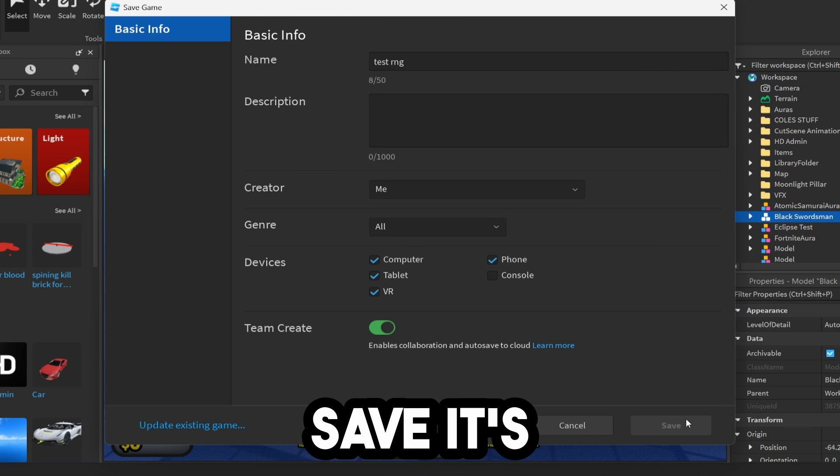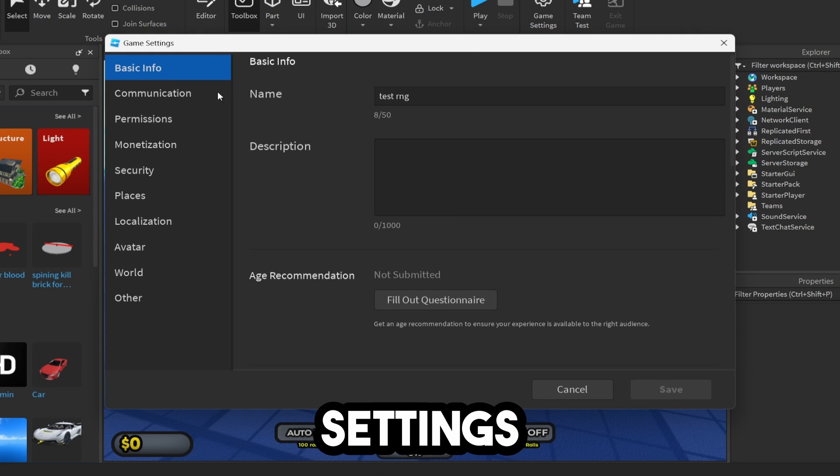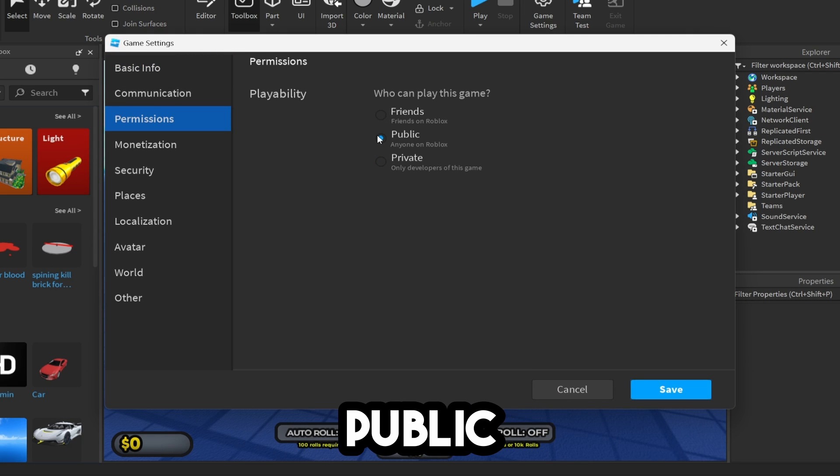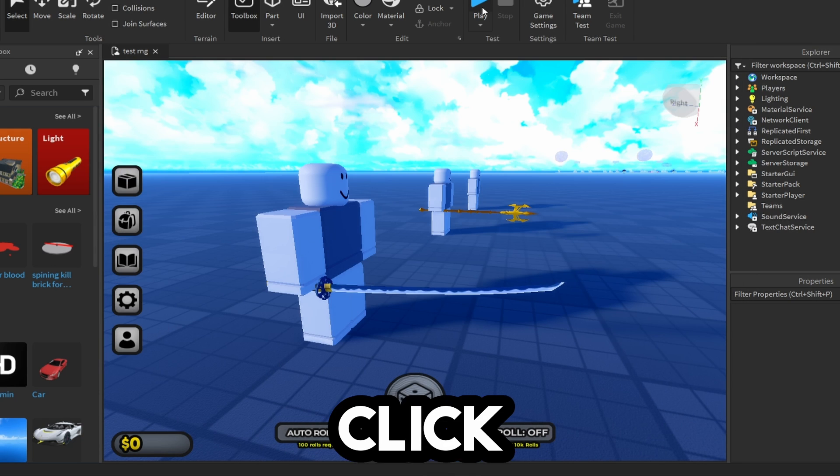Click Save — it's going to save this to Roblox. Now we're back in. Go click on Game Settings, then Permissions, click on Public. Then go over to Security, enable API Services, and click Save. Then click Play.